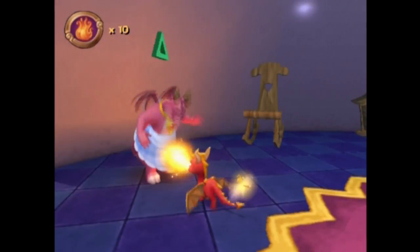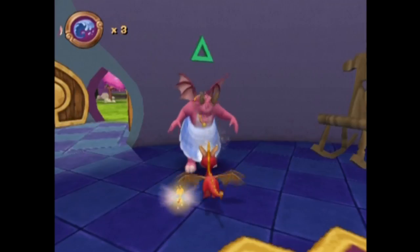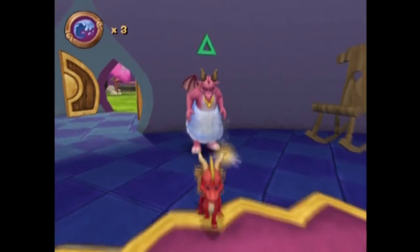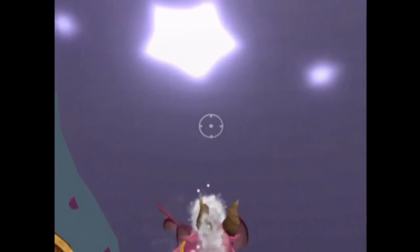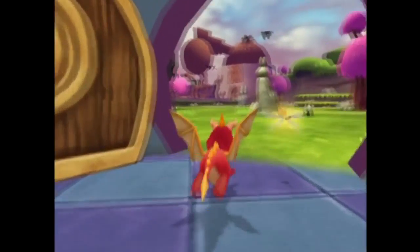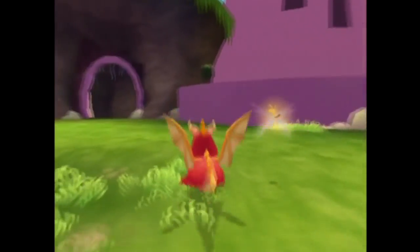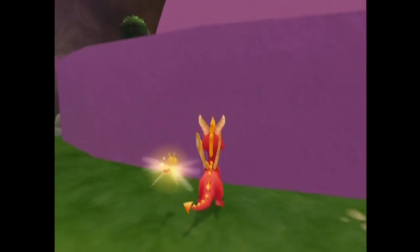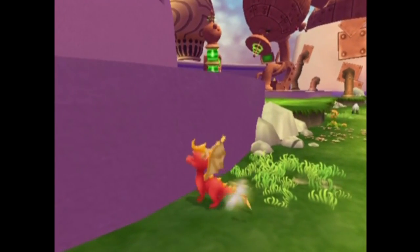I shock her, I freeze her, I burn her, I spray water at her face — just to see if there was a different reaction to the water weapon, because there is with enemies. That shot at her face was completely accidental — that bubble shot — but it was good. We can't get a reaction out of them. I was looking for some different animations and I didn't find them.